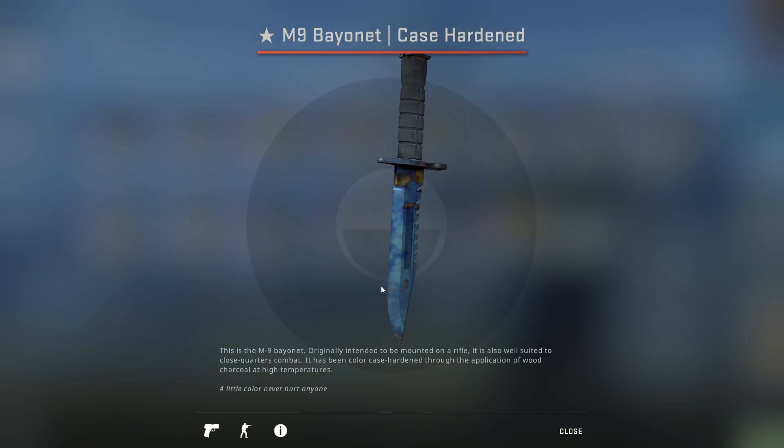Next up we have the M9 Bayonet Case Hardened — and this is actually the number one pattern you can get, with the most blue on it. Even though this is the number one pattern, it doesn't even look that great because there's not as much blue as you'd expect — the tip is pretty much gray. Like if it had a full blue tip, from here all the way to the tip just all blue, it would be so much nicer. But regardless, this is the number one pattern M9 Bayonet Case Hardened in the game. Pretty much any high-tier Case Hardens are worth a ton of money — basically the more blue the better, except for specific patterns like the Scar. This is a really sick knife, but it's also like $5,000 for field tested, so it's a little too expensive for most people.